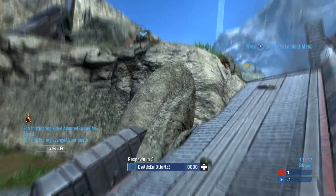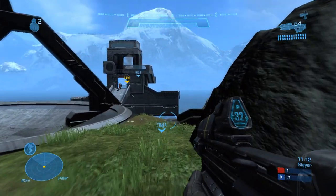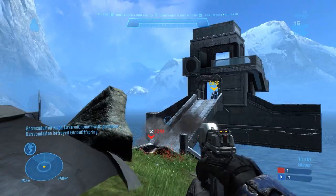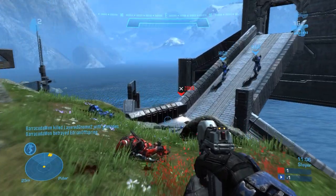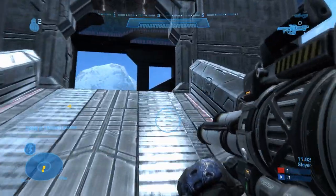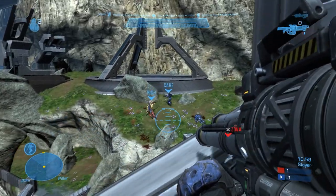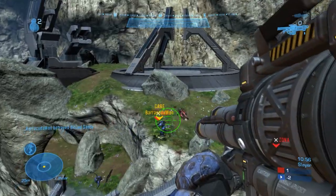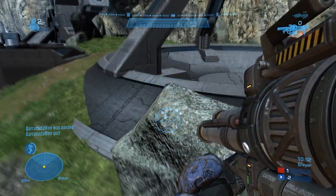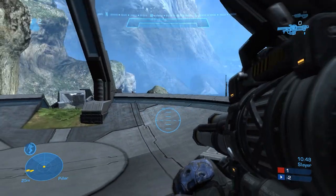Next we have Firefight. This is something I spent very little time on, but Firefight is basically like the last mission in the campaign. You select the difficulty, map, and different Firefight game modes, get your weapons and armor ability, and fight in an endless swarm of Covenant, earning points as you go along. There is no end or winning or losing in this mode — it is simply an extra feature of hopping in solo or with friends and testing how long you can last against an endless horde of enemies.